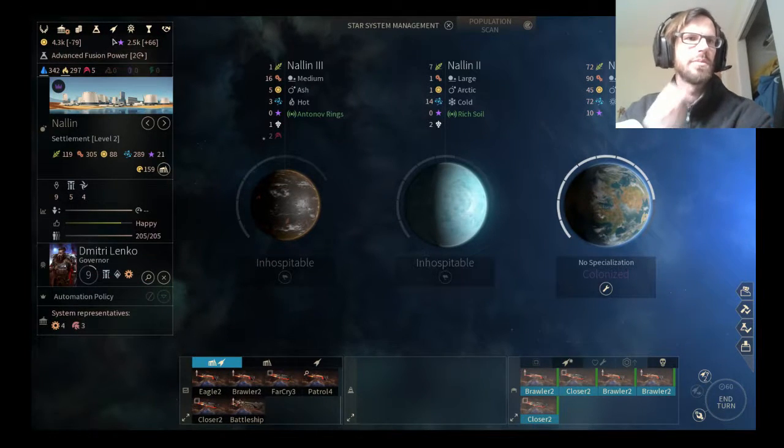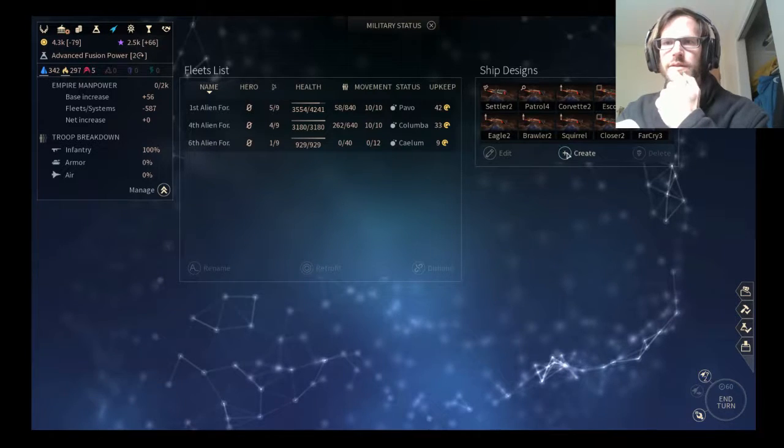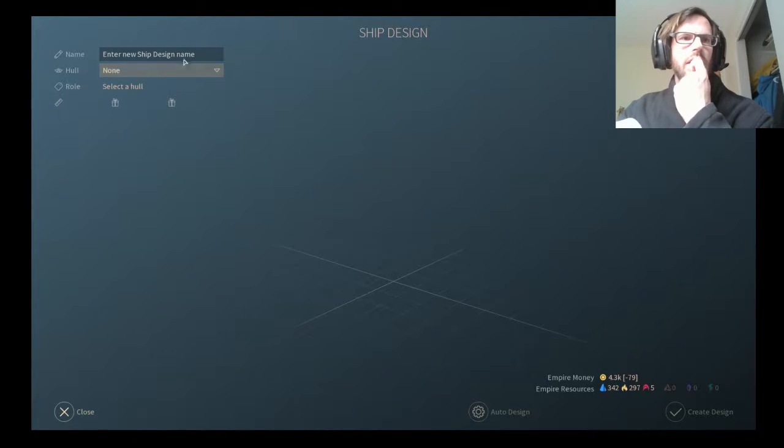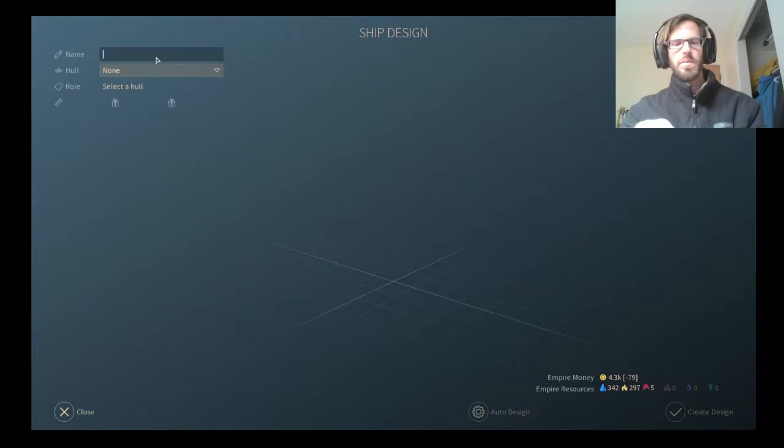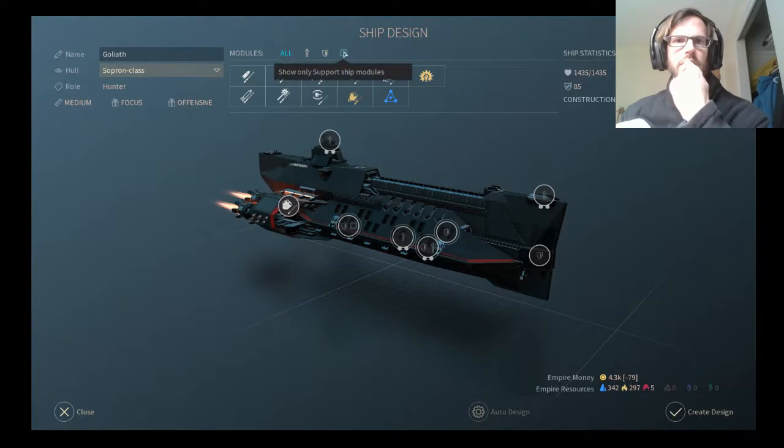We can make a battleship, so it's time to update templates. Create a template. The Goliath — Hyperion drive. Could go for some nano repair, but that's another defensive slot. I'd get 20% bonus to repair.